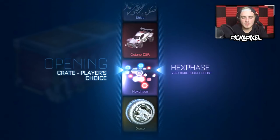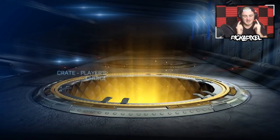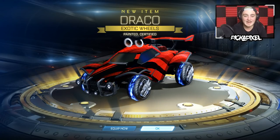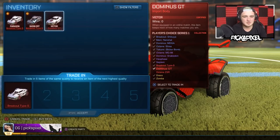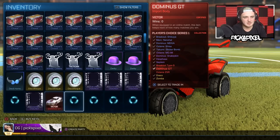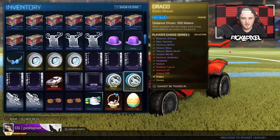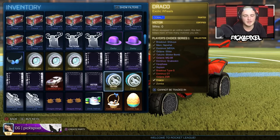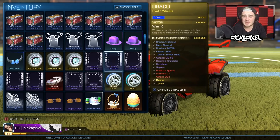Oh, lag — have we... I think they're cobalt. They don't look as blue as the other ones but they're definitely cobalt. Oh — painted, certified! We just got cobalt Dracos, Victor certified. So: sky blue Dracos and cobalt Dracos — we've had two painted exotics. That lag is beautiful.